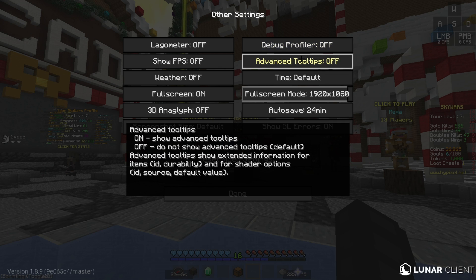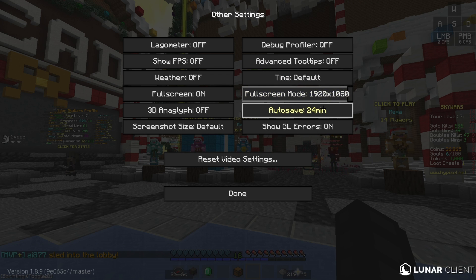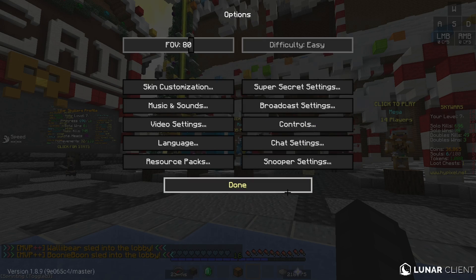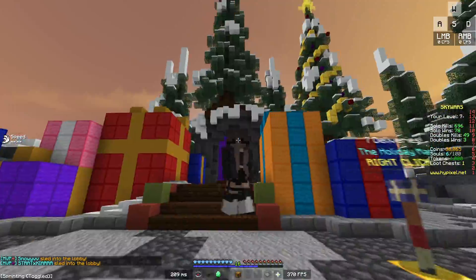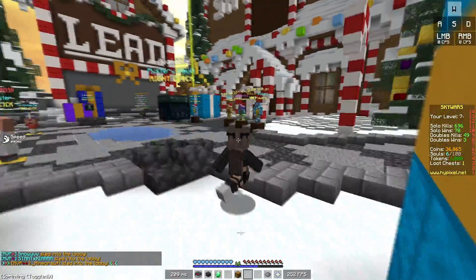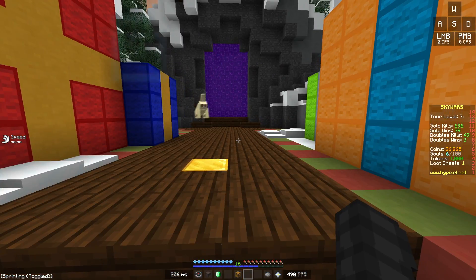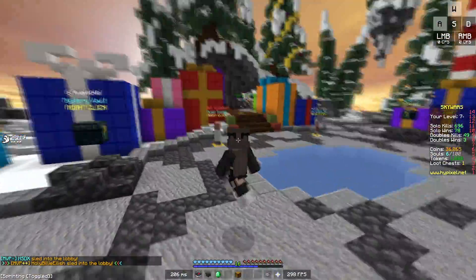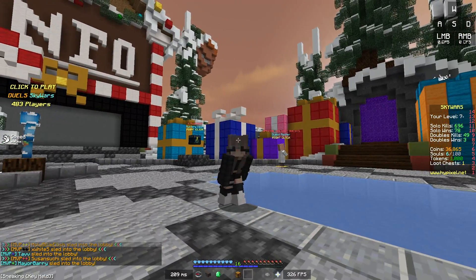Advanced tooltips - keep on if you're a programmer for Minecraft. Time just put on default - the server will decide. Full screen mode put on your native monitor resolution. Autosave put on 24 minutes, don't put it too low. Show GL errors keep on. And yeah, that's about the settings that will give you the most FPS and a good quality gameplay. Your game will look pretty good and you'll have a lot of FPS - I'm getting 300 to 500 right now in the lobby. My game still looks very nice for recordings or regular gameplay. See you all in the next video, bye.